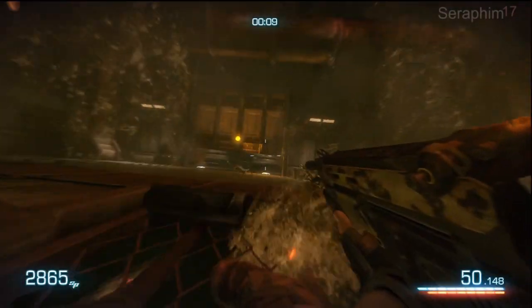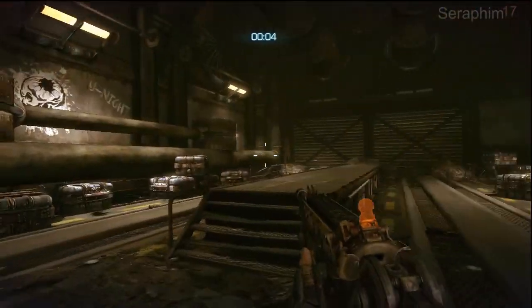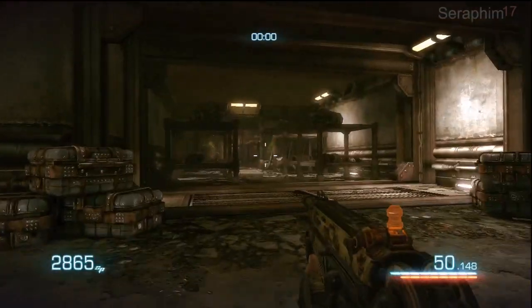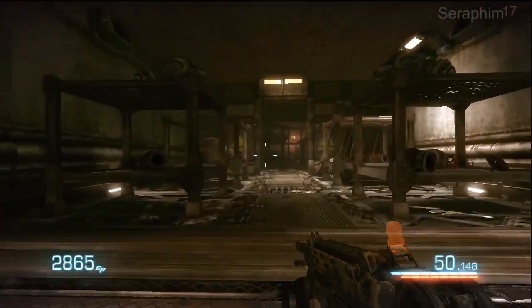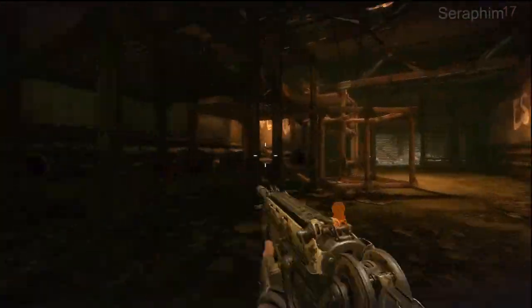But as soon as this starts, slide on your ass and go straight under that door. Don't focus on the creatures, don't shoot a thing and get in here. Because if you don't, it's just game over. But once you've done that, you've done another one of the more challenging areas of the game, and we can carry on and keep making our way to the next chapter.